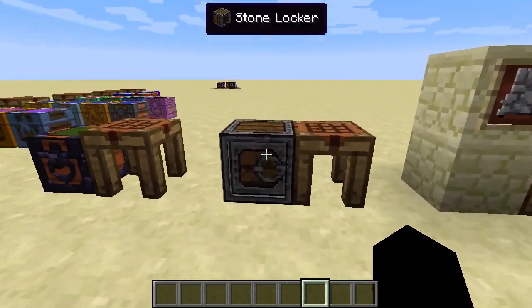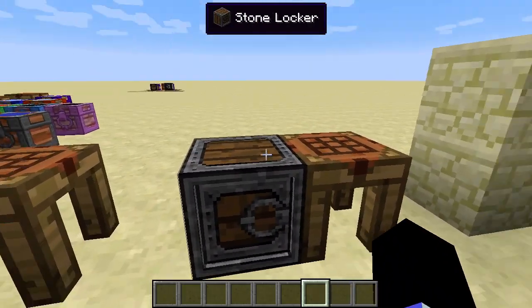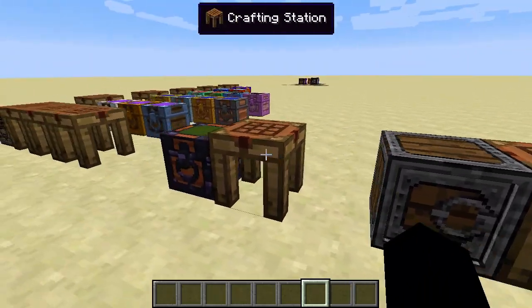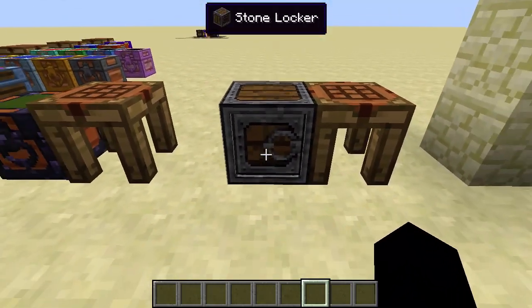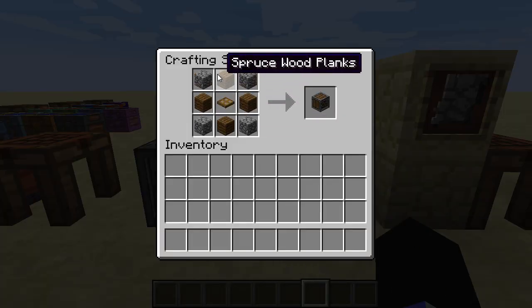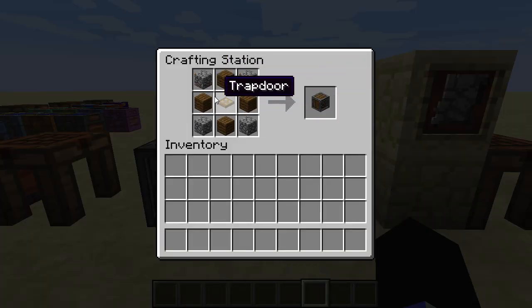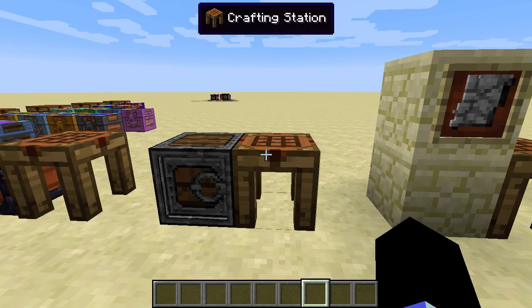Continuing on, we have lockers. They're chests, just a different style. As you'll see, where regular chests are double chests side by side, these are double chests one on top of the other. To craft these, you use a trapdoor instead of wool.